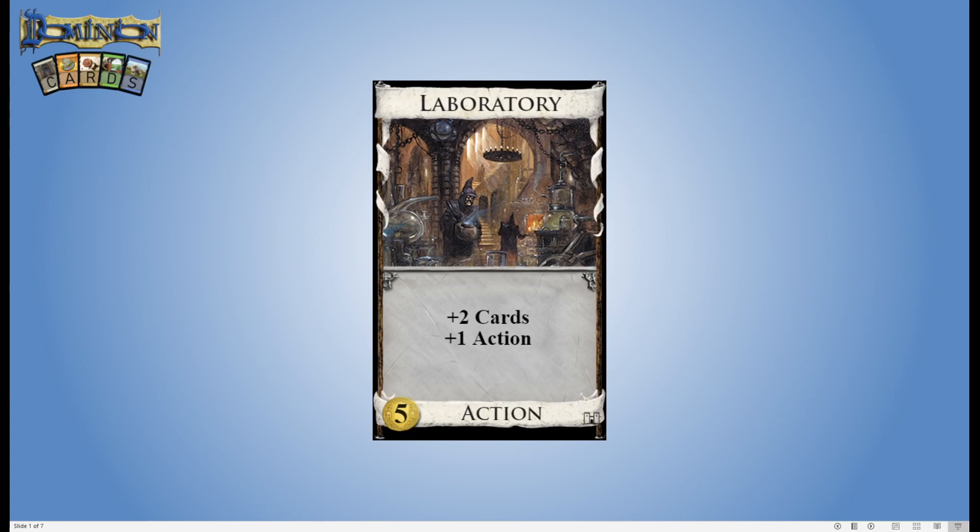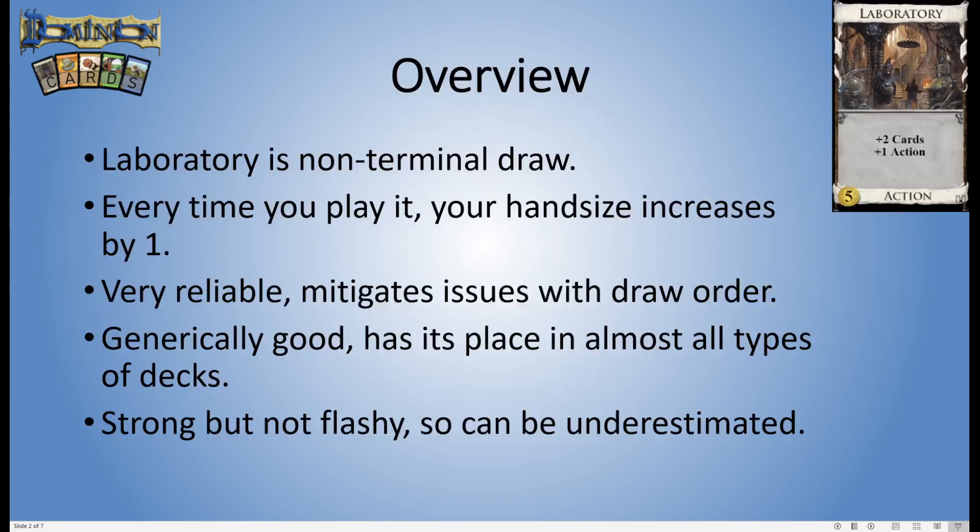So a very simple card instructions-wise. Laboratory is what we call non-terminal draw. You play it, you get cards, you get your action back. Every time you play a Laboratory your hand size goes up by one — the Laboratory goes out of your hand into the play area, it replaces itself and then draws an extra card on top of that.